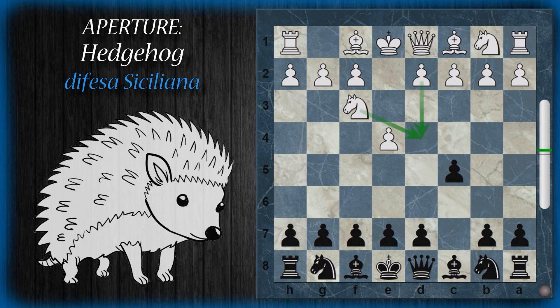Dopodiché si entra in quella che potrebbe essere una Taimananov o una Kann con la spinta E6, che solitamente serve a rinforzare la spinta doppia D5 successiva del bianco. Tuttavia nel caso che il nero voglia intraprendere un hedgehog, la spinta D5 non verrà effettuata. Ovviamente il nero è sempre in tempo a cambiare idea qualora le circostanze lo rendessero possibile.